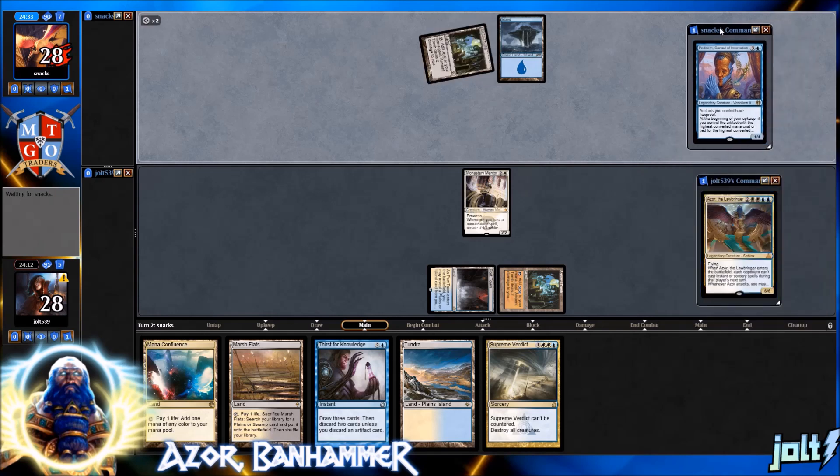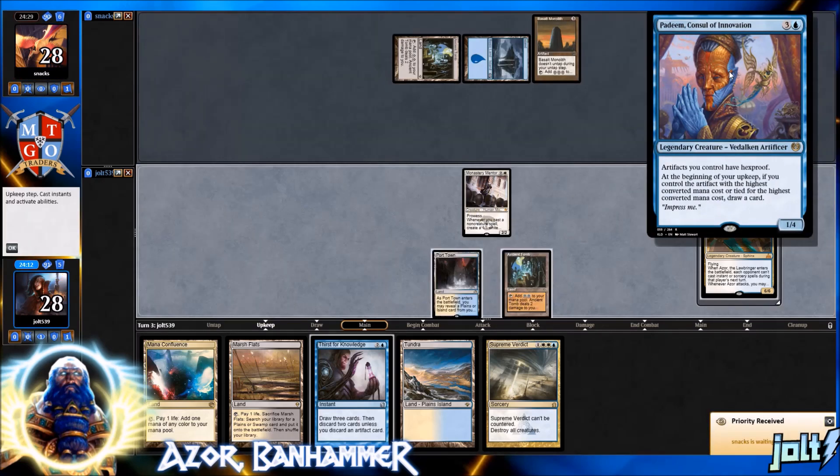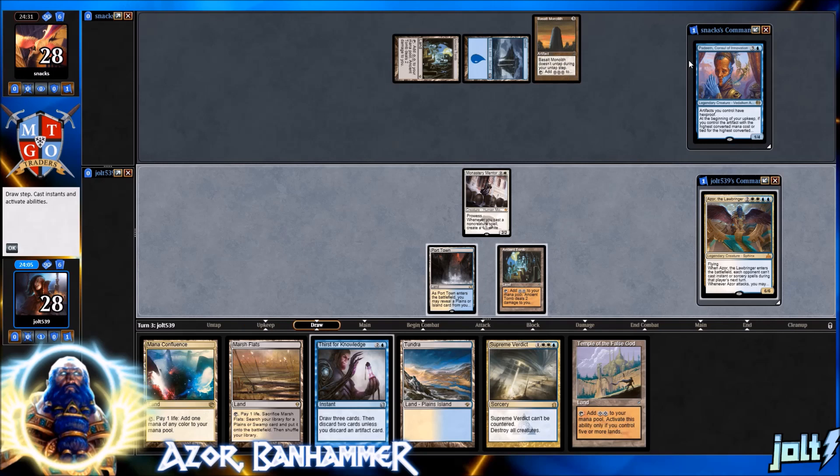Opponent's got their own Ancient Tomb. We're playing against Beniam — Council of Innovation. Artifacts you control, hex fruit — at the beginning of your upkeep, if you control the artifact with the highest converted mana cost, draw a card. So we've got Monastery Mentor down.